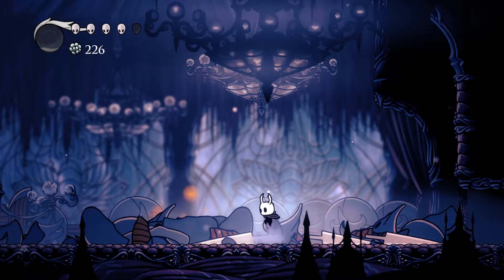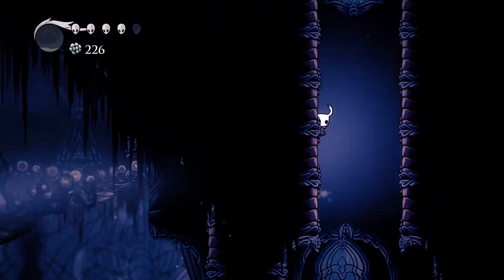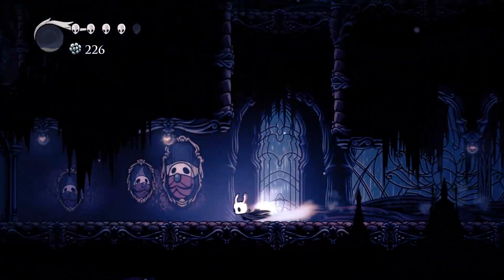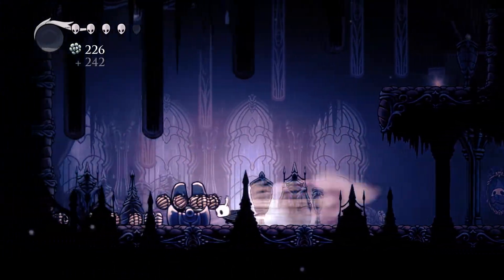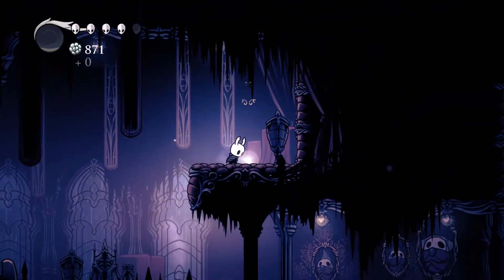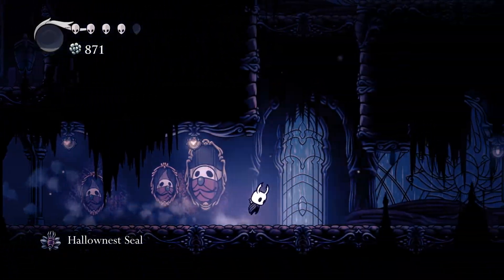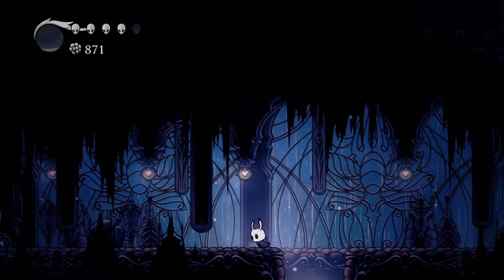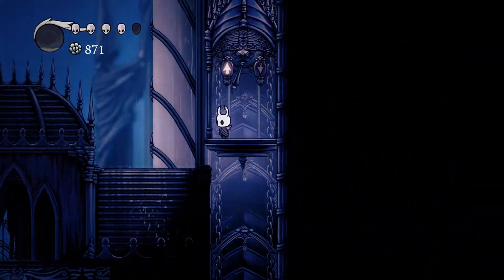So that was the Watcher Knights fight. Heading upstairs you'll get a geo chest and a hallownest seal. The main takeaways are: smash the chandelier before the fight; Descending Dark kills Watcher Knights really quickly; try to focus down on one at a time and not lose track of it, otherwise you're splitting damage between two which drags the fight out; and the bouncing roll attack targets where you were when the attack was initiated. Anyways, that's going to be it from me — we'll see you in the next video.